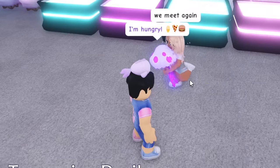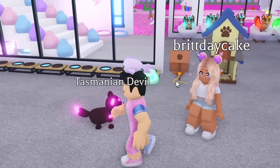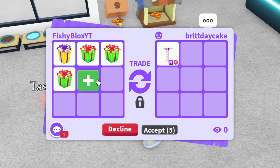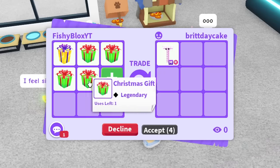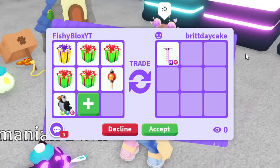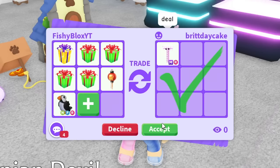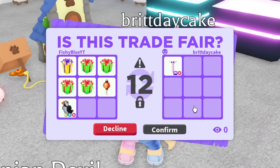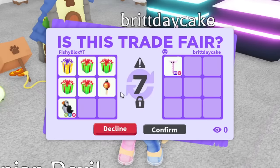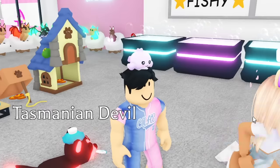Turns out Brit already has the mega jellyfish — she traded potions for it in her video. I make a special trade offer: four rare gifts, a golden gift, a Chinese lantern, and a neon puffin. She puts faces and looks like she likes the offer. She says deal, and just like that we have the final pet from this update. It's a bit sad trading away so many rare items, but we got all four brand new Aussie mega pets.